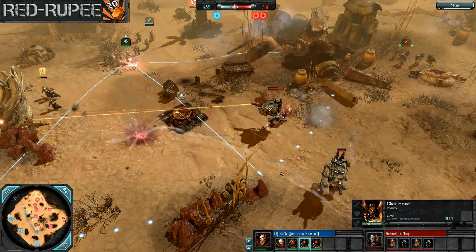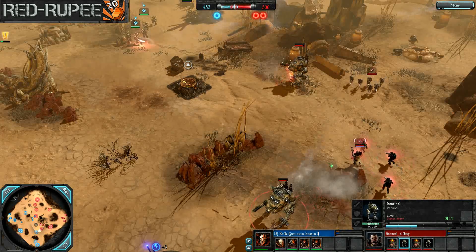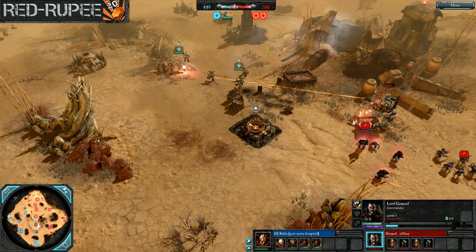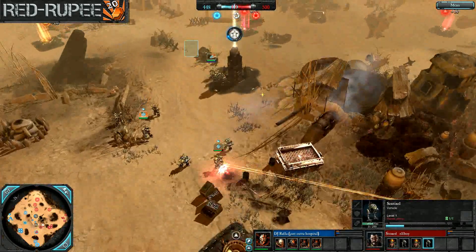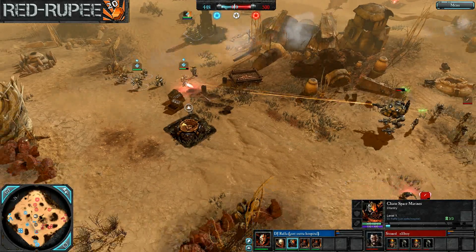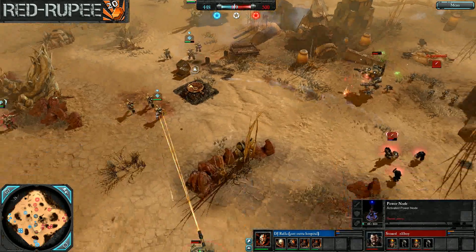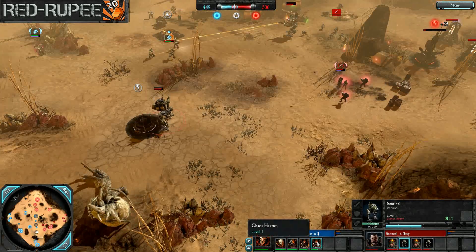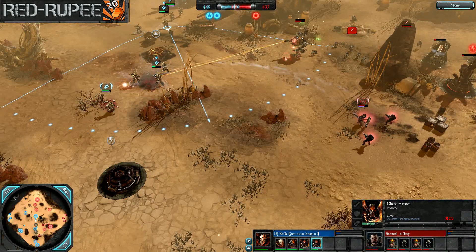With two Sentinels they can stay at maximum range, take a little fire from the Havocs, and just pour four Sentinel blasters into those setup squads. Combined with the Lord General's grenade launcher, that should be fairly effective. The second squad now moving in to set up — Sentinel at two-thirds health falling back. DJ Rafa now pushing the center part of the map, going to leapfrog these Havocs up and probably move in on the power farm while trying to take back some of the northern and central VP.